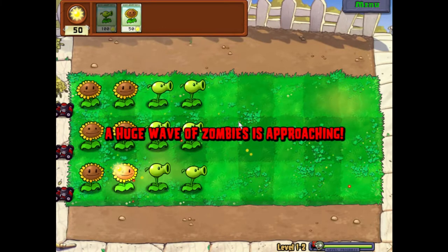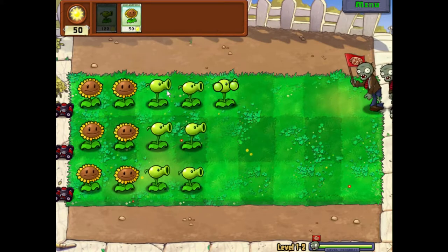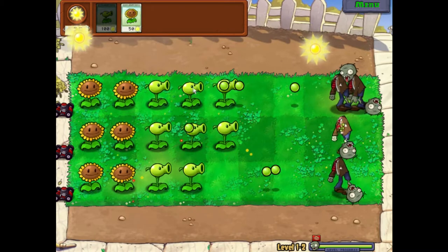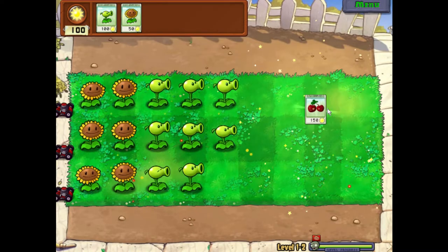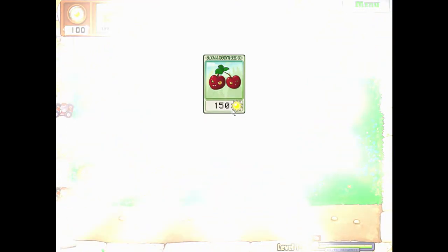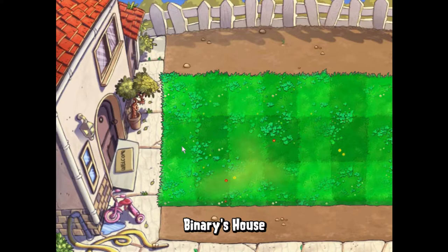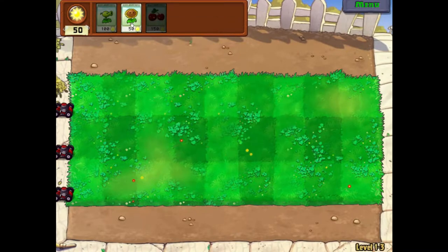A huge wave of zombies is approaching! Final wave — okay. We have a lot of shooters going on. We've completed the level and unlocked a new seed: the cherry bomb. It's 150 suns — pricey but it blows up all zombies in an area. You click on it, place it, and a few seconds later it explodes. Also, after a few levels I believe we'll be introduced to a shop character where we can buy upgrades, including more seed slots.